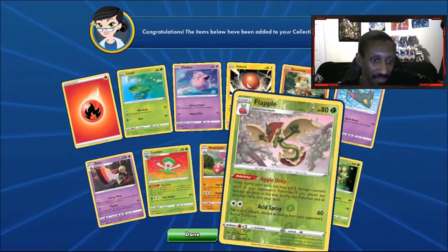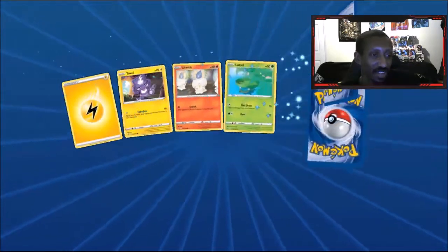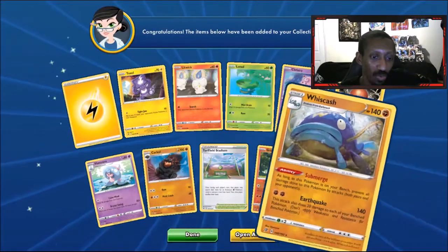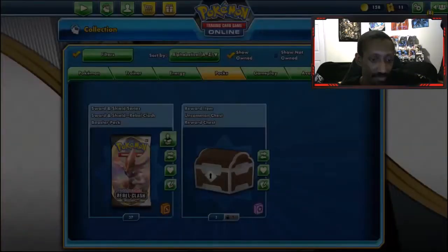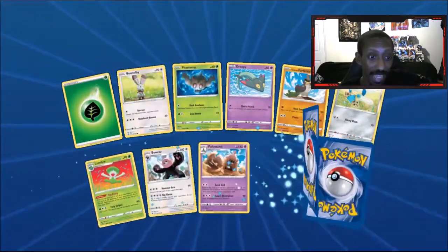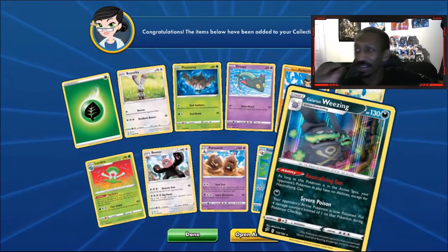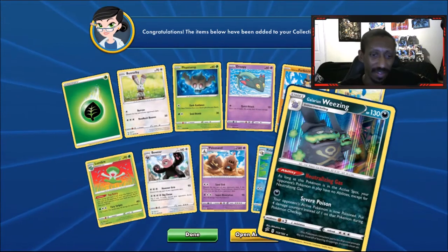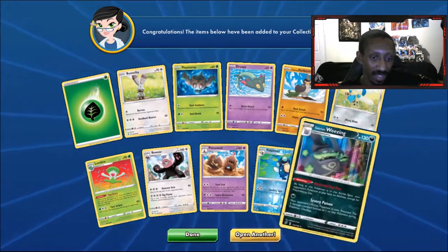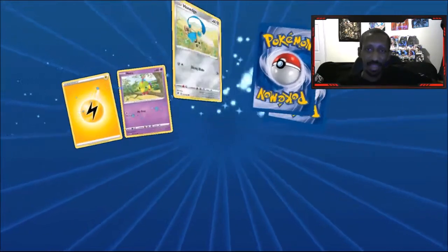What is that VMAX? Flapple — I've had so many packs of that, I have like a hundred Flapples. We got a Whiscash, wished for something else. Galarian Wheezing — I kind of like this card. For one energy you get that super crazy poison and you nullify effects — it's pretty good for what it does. I think poison decks are gonna be pretty good moving forward.